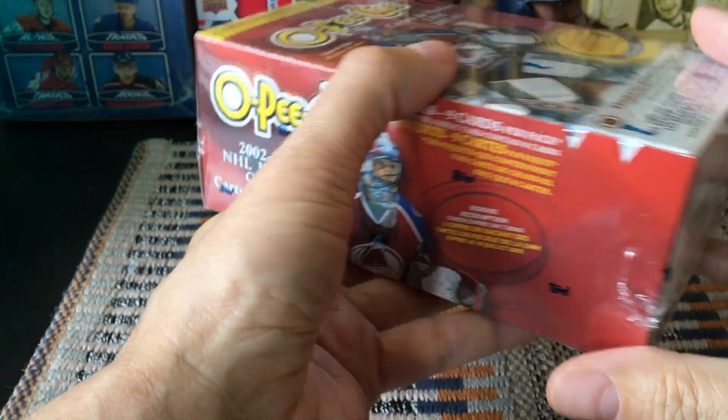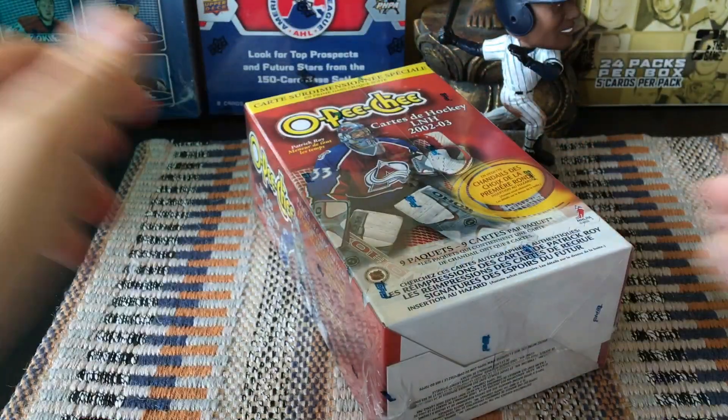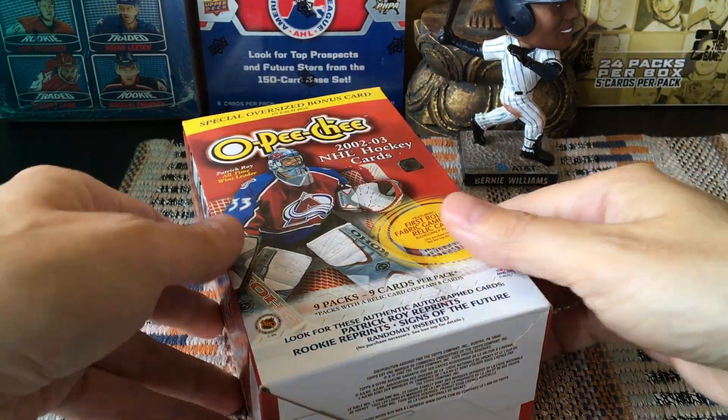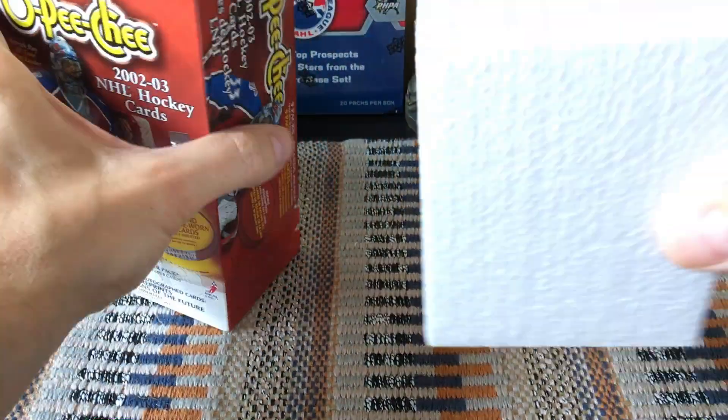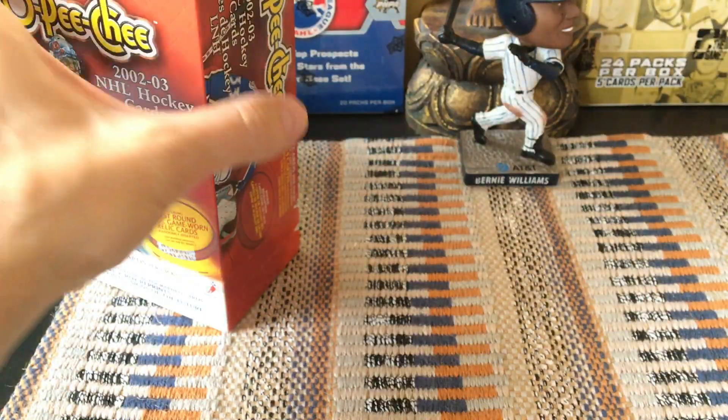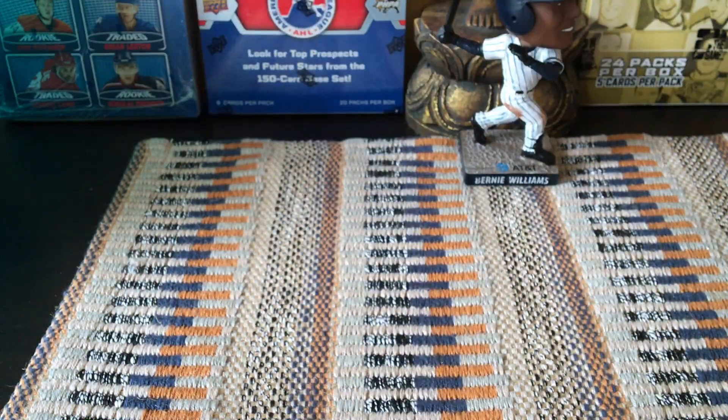There is a die cut within here, so a couple of things going on within this particular product. The box looks nice — I like it. These you can actually get for seven bucks American, seven bucks Canadian; I've seen them as low as five dollars Canadian for these 81 cards. There's a massive piece of styrofoam — we discard it — and there are the cards.